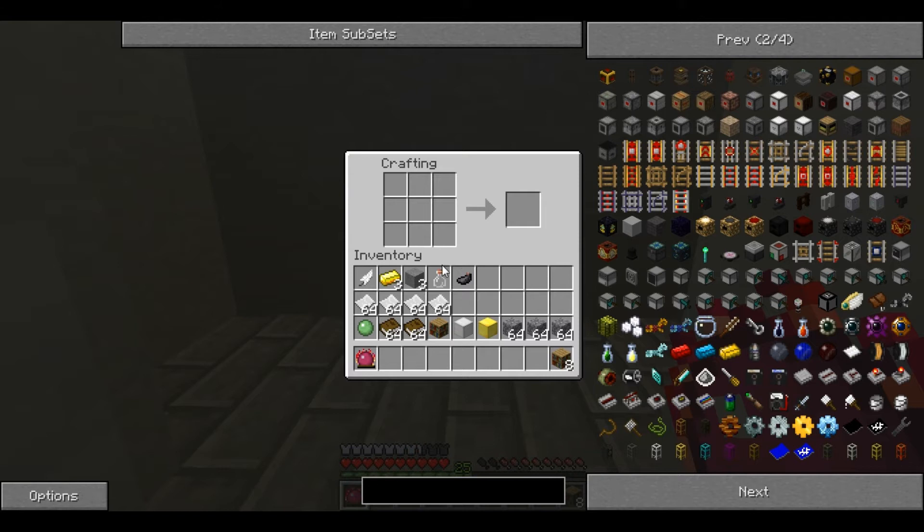For this you will need 3 smooth stone, 3 iron ingots, a glass bottle, an ink sack and a feather. You place them like that and it creates the Quasitum.